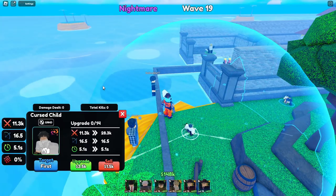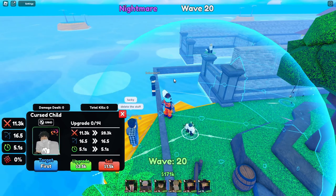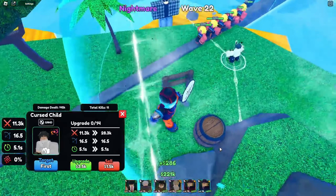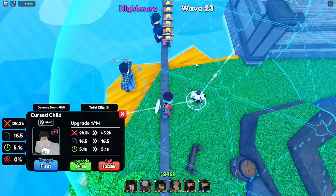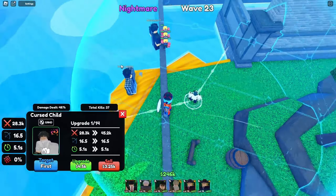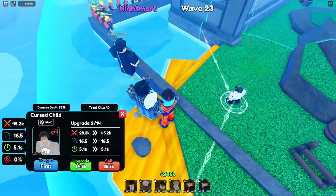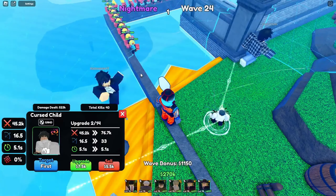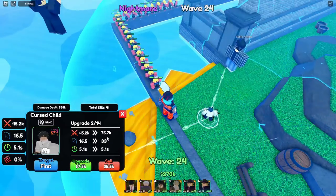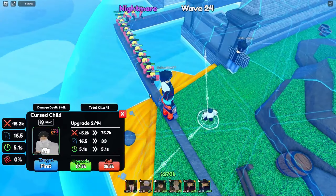Yuta is doing 11.3k, 16.5 range, and 5.1 SPA. We're going to turn on unit effects and sound. This is his first attack — just a sword strike. Next upgrade: 28.3k, 16.5 range, 5.1 SPA — did not change whatsoever yet, still the same attack. His first attack is pretty clean though. Next upgrade: 45.2k, 16.5 range, 5.1 SPA. After that he goes to 76.7k, 33 range, 5.1 SPA — he's definitely going to have a new ability after this one.